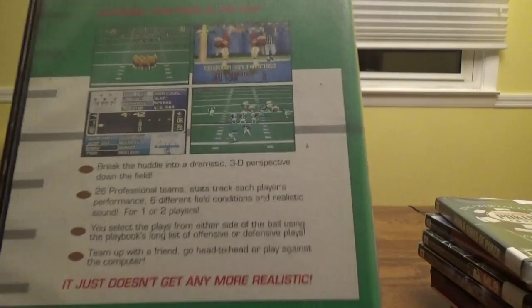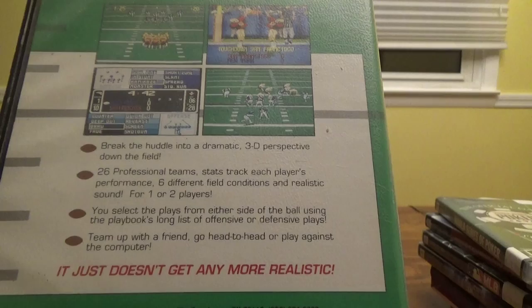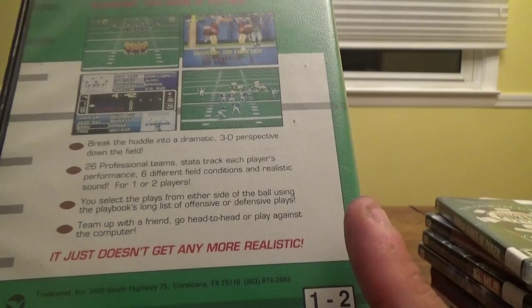Next up, Pro Quarterback from Tradewest Sports for $7.99 — a pretty rare Genesis sports game. Warning: this game is too real. Features a dramatic 3D perspective down the field, 26 professional teams, stats tracking each player's performance, six different field conditions, realistic sound, one or two players, and a long playbook of offensive and defensive plays. It's in pretty mint condition — instruction book and everything.